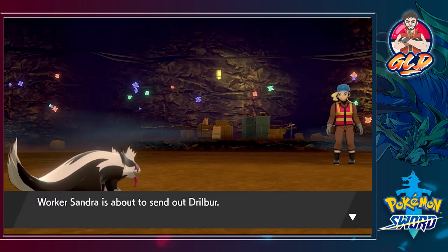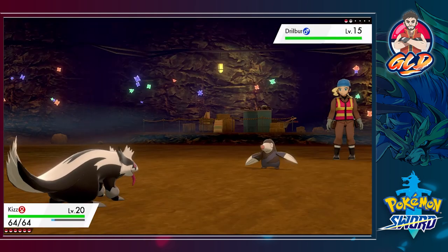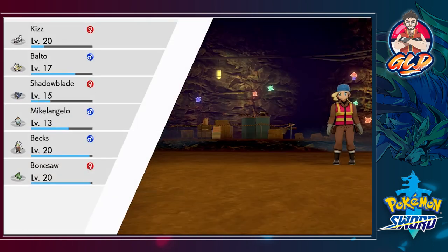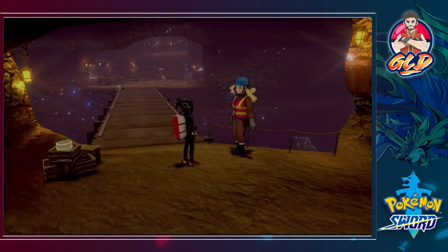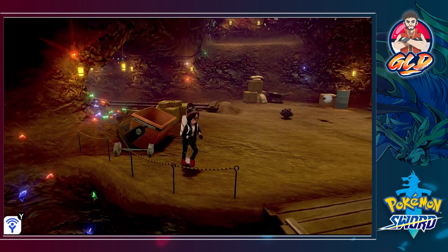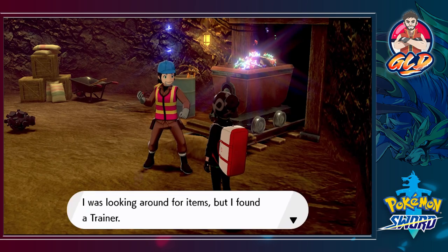Pokemon are growing levels and she's coming out with a Drillbur — I'm going to stay put. Sandra has been defeated and Kiss is a very valuable Pokemon right now. There is somebody right there but let's grab this item — we found an Ether. Let's also grab this — we found Heavy-Duty Boots. These boots prevent the effects of traps set on the battlefield. Comment down below and let me know what that means.